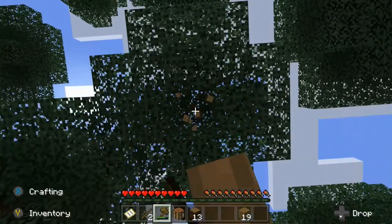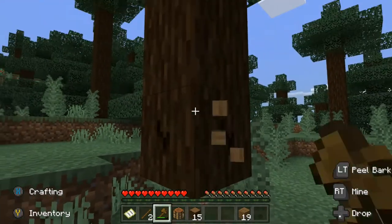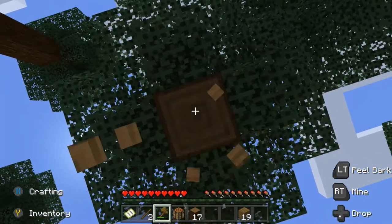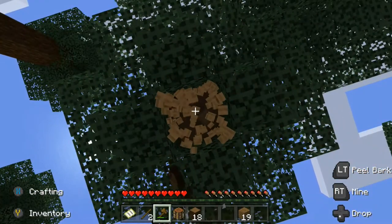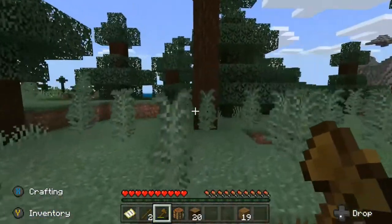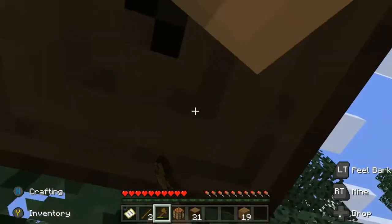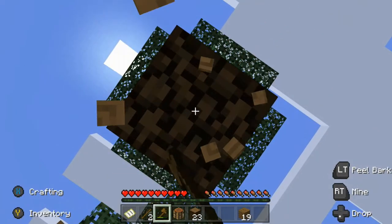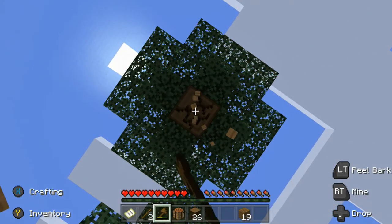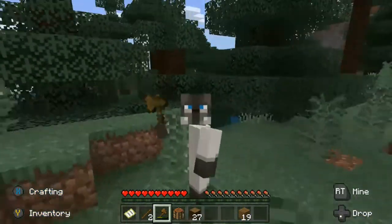Let's gather that wood and get that other tree. We'll stop around 30 pieces — that should be good, then we're gonna try to set up camp. We want to get some sheep so we could get some wool, and we want to protect ourselves from mobs like zombies.